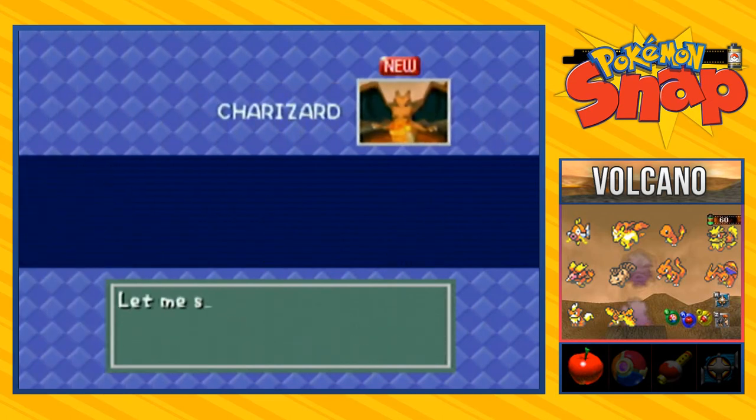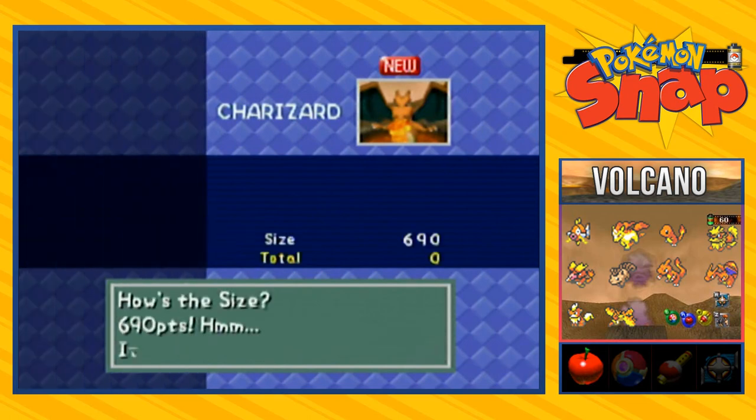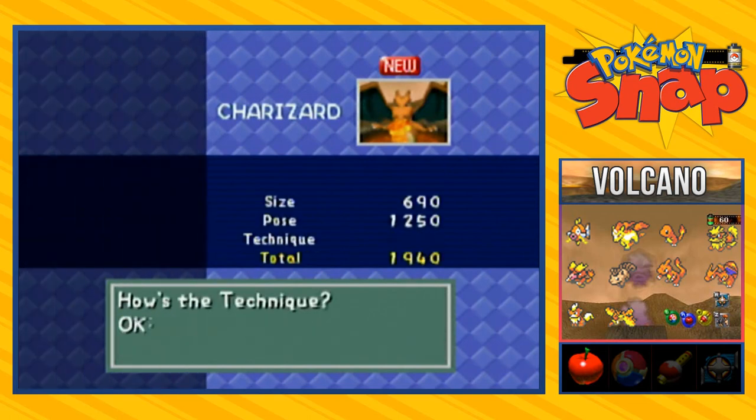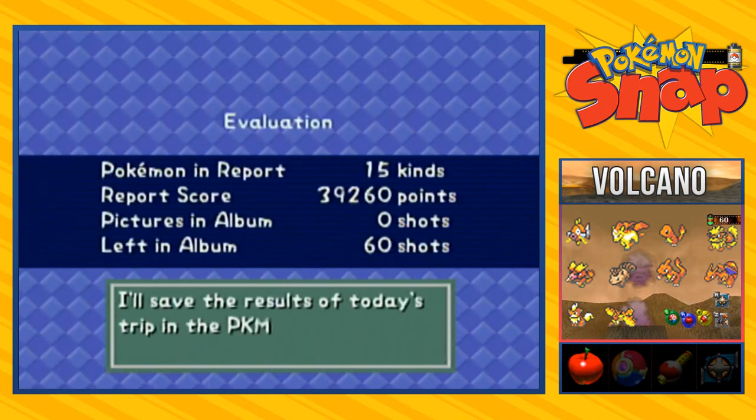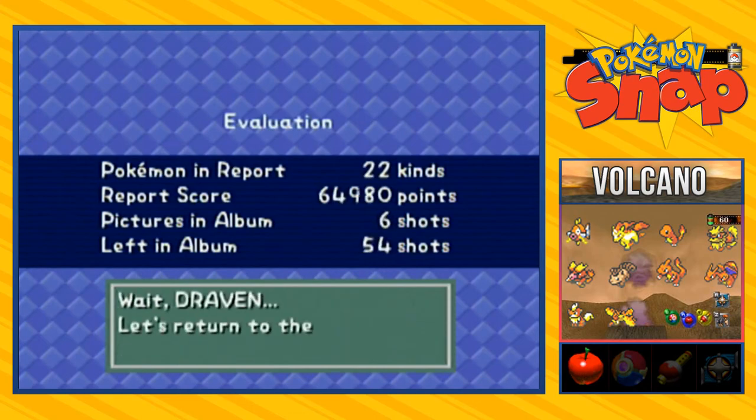And look at this — Charizard, 690. Oh what a flame! It looks like we got quite a few good pictures.